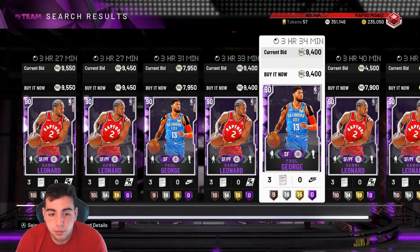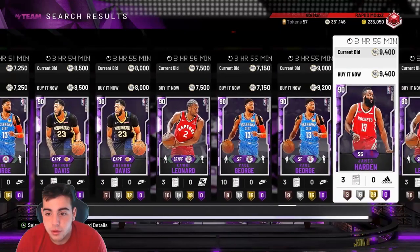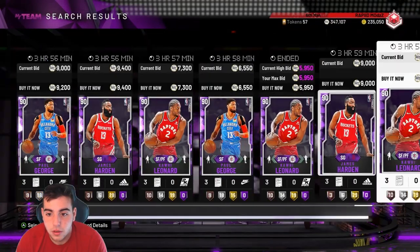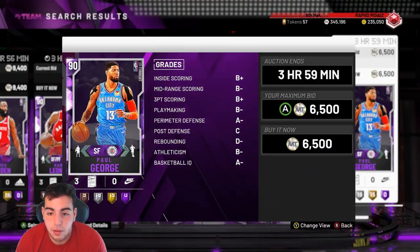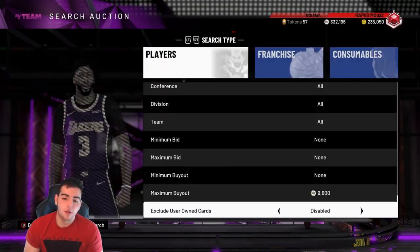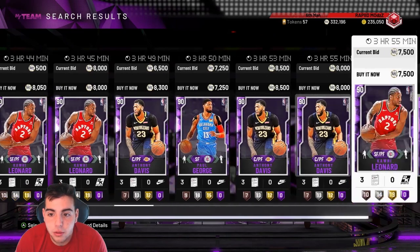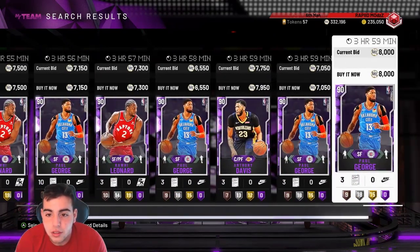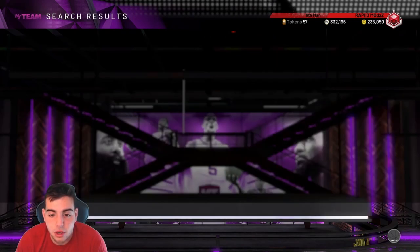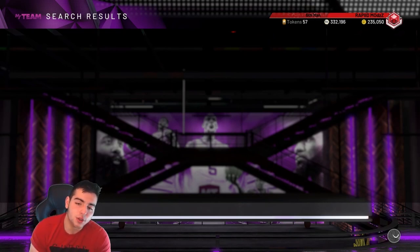This is the best filter in the game right now, no joke. Pretty much you want to look for cards under like 7K. These are perfect snipes — I'm buying all this. This is why I said sell everything now, these are too cheap. You'll never see 6,500 Kawhi's — that's way too cheap. 6,500 Paul George's — people still have value in these cards. They're solid amethysts and they're gonna go up in value.